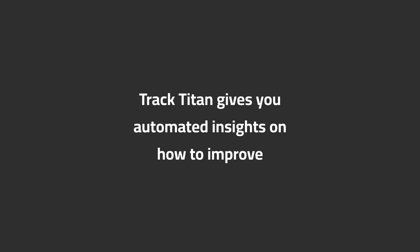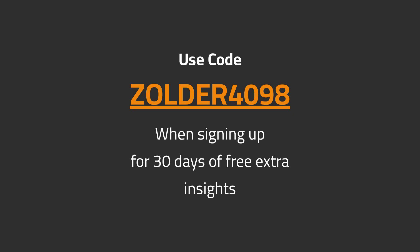Want to get faster in ACC? Track Titan gives you automated insights on how to improve. Use code ZOLDA4098 when signing up for 30 days of free extra insights.